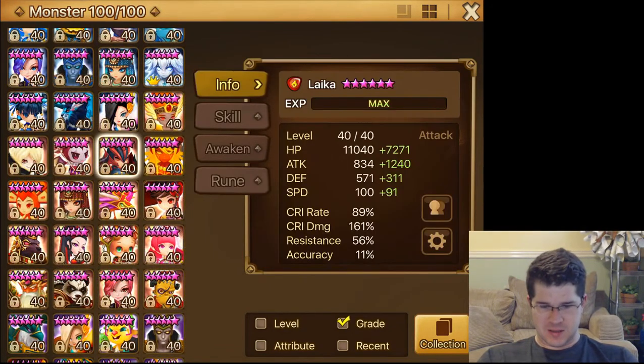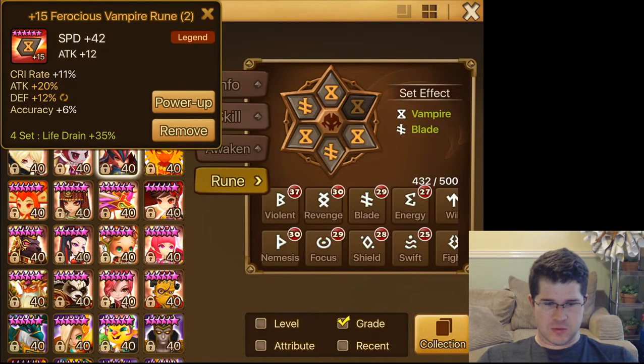Here's Laika on Vamp Blade — 191 speed. Crit's pretty high. Here are the runes.